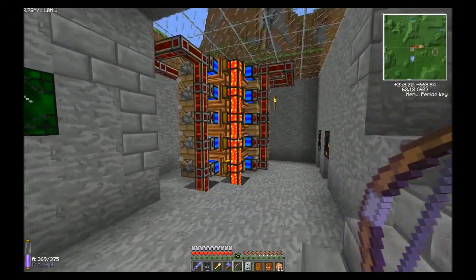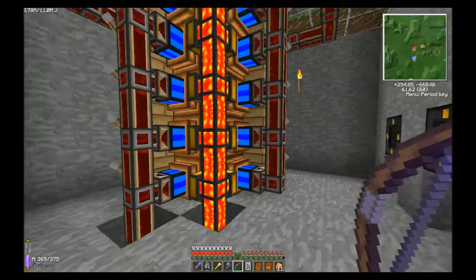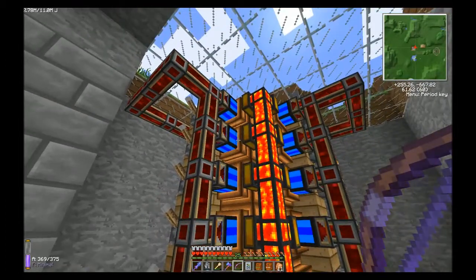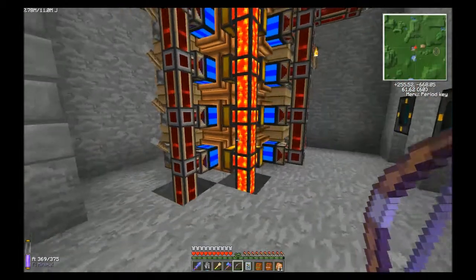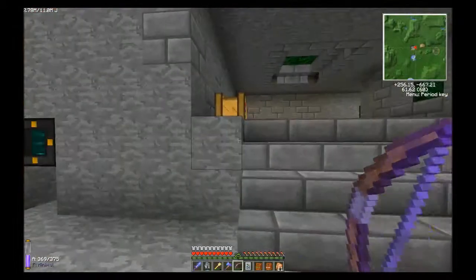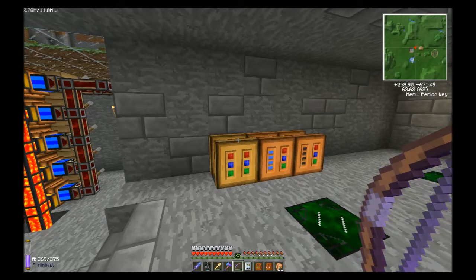It will put out 100 MJ a tick. What I have is 20 of the biogas engines, and as we know from a previous episode, with biomass these put out 5 MJ a tick, so there's 20 of them here. It's variable — I don't have to turn them on all the time, because most of the time I'm not going to need 100 MJ a tick.